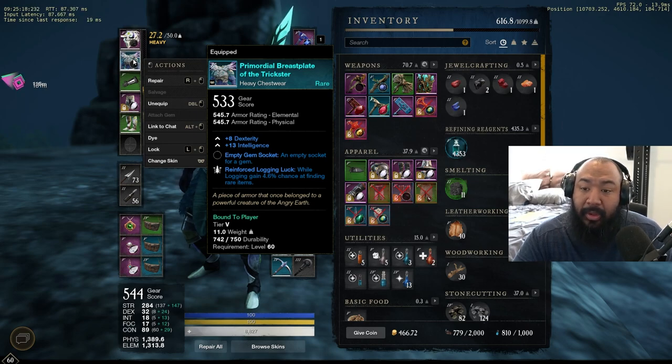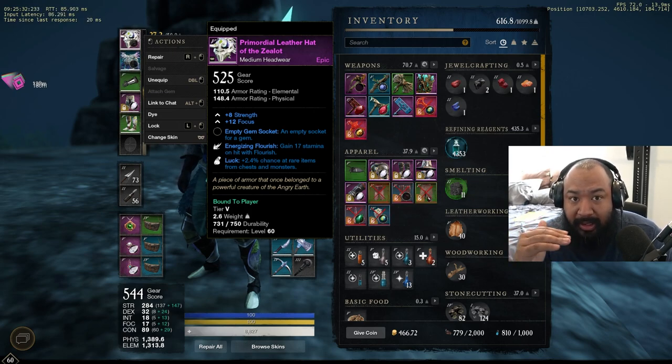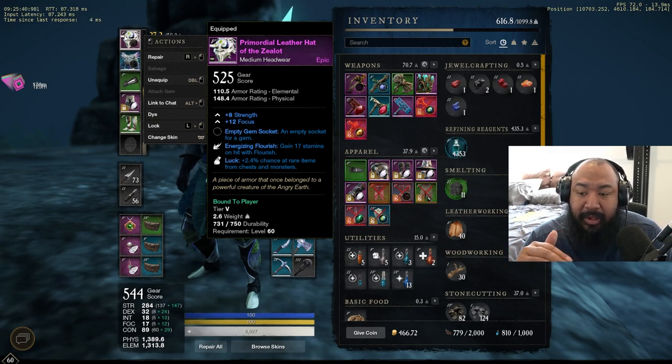When you get to level 60, your gear score defaults at 500. As you continue to get drops — say your helmet is 500 and you get a 501 helmet — the system recognizes that drop as your new watermark. Your watermark for helmets is now 501, so as you keep killing monsters, the game will give you helmets within the range of 500 to 501. If you get a 515 helmet, your new watermark becomes 515.